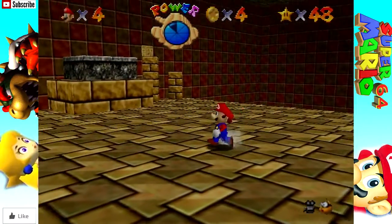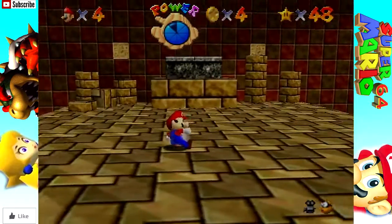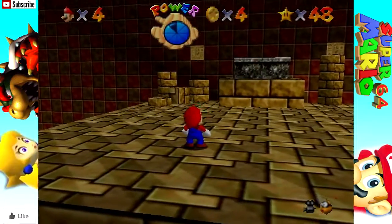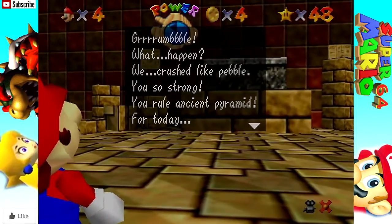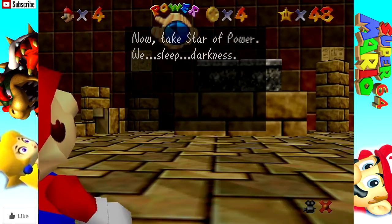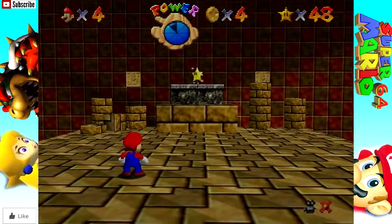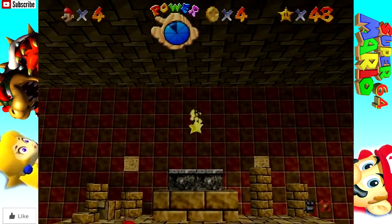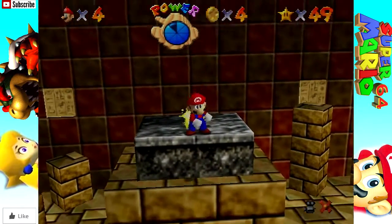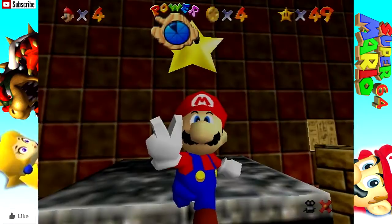It's actually kind of difficult - I do not want to fall off and die and have to do this all over again. Okay, one more - this should be it. Grumble. We crushed like pebble. You so strong - you rule ancient pyramid. For today. This is probably the longest text box in Super Mario 64. Now take power, star of power. We sleep. Darkness. I will sleep in your darkness. Click the stupid power star of stars.